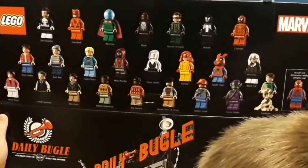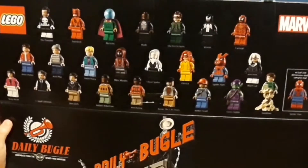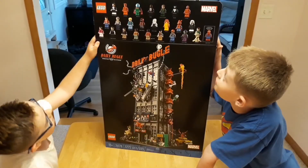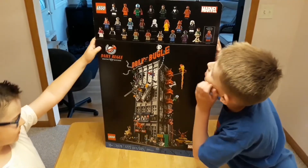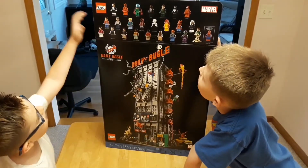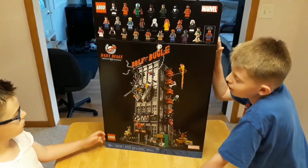We got Ghost Spider, which shouldn't be Ghost Spider. Miles Morales, Gwen Stacy, Aunt May, Peter Parker. We have Carnage and Venom — we'll have to make them fight. Doc Ock. And then we also have Mysterio, Daredevil, Blade, and a special appearance by the Punisher.